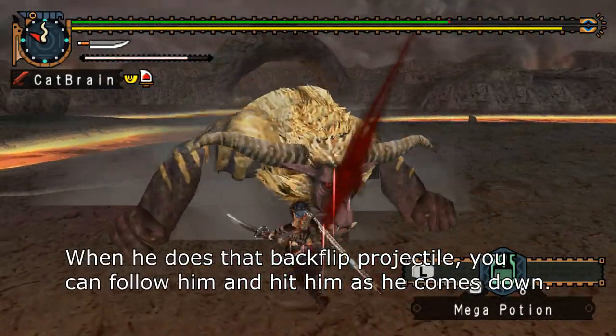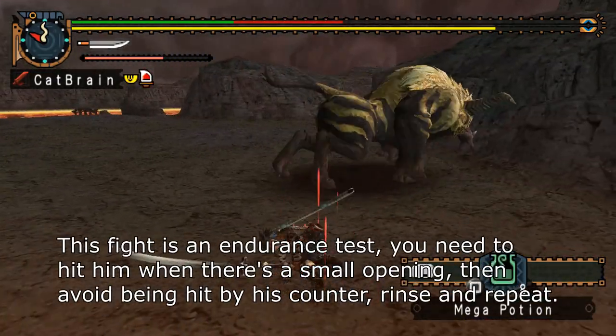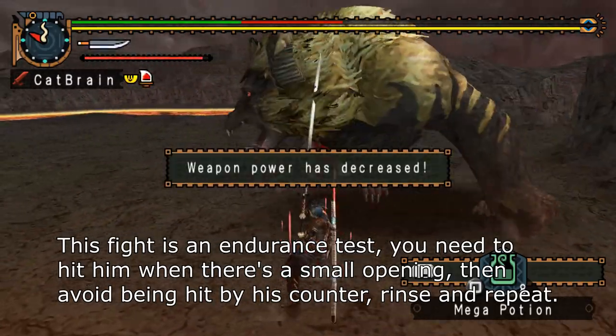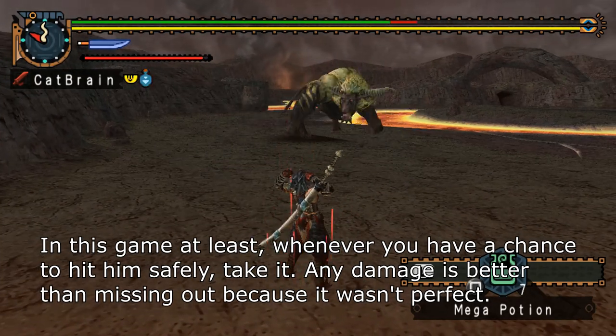When he does that backflip projectile, you can follow him and hit him as he comes down. This fight is an endurance test. You need to hit him when there's a small opening, then avoid being hit by his counter — rinse and repeat. In this game at least, whenever you have a chance to hit him safely, take it. Any damage is better than missing out because it wasn't perfect.